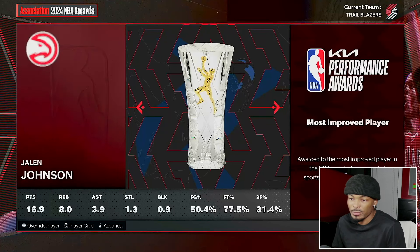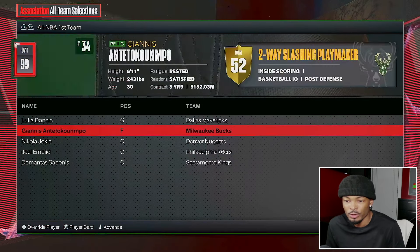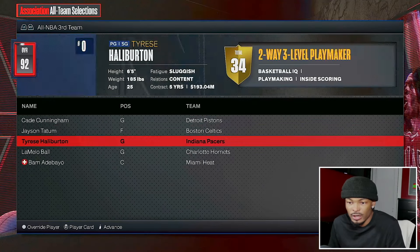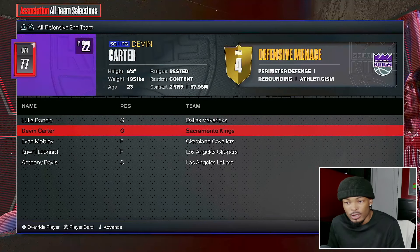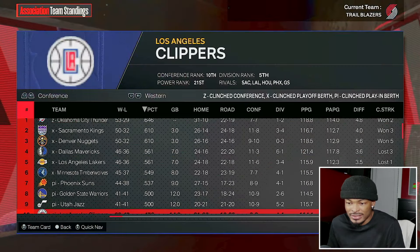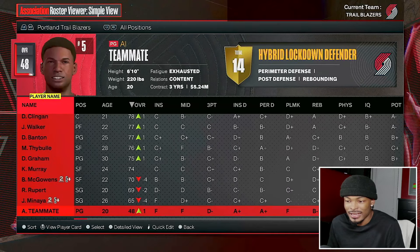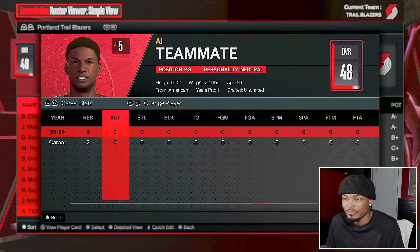Nothing surprising at the all-star break - Luca winning MVP, Dalton Knecht rookie of the year, Westbrook six man, Wimby DPOY, Jaylen Johnson most improved and clutch player, Tom Thibodeau coach of the year in New York. Victor Wembanyama - severe ankle sprain, two to four weeks. Devon Carter as a rookie makes all defensive second team. The Trailblazers did not make the play-in game; we finished 33 and 49. Our zero went up to 48 overall but he didn't touch the floor for the rest of the season.